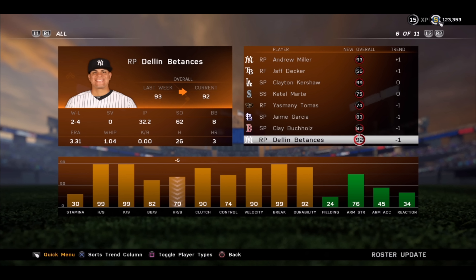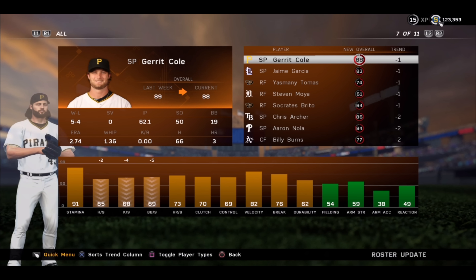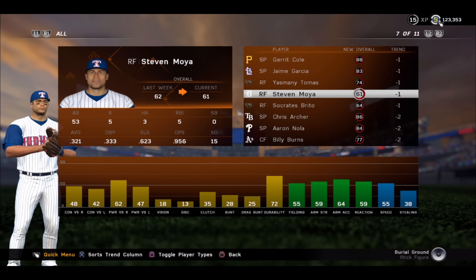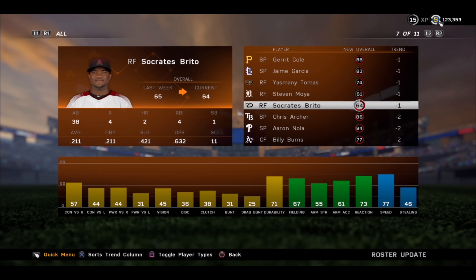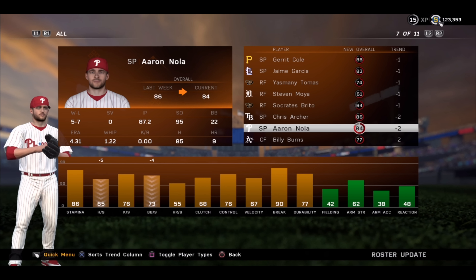Some decreases here. Betances actually drops from diamond to gold — 92. All it took was a minus five in home runs per nine. That's how temperamental these guys are when they're on that border of 92-93. Garrett Cole goes down. Jaime Garcia. Steven Moya looks like he just moves positions to right field as J.D. Martinez goes out for the Tigers with an injury. Chris Archer — that's a big one, minus two; he's not far away from dropping to silver. And Aaron Nola, just like I said, deserved to go down to silver, and he does.